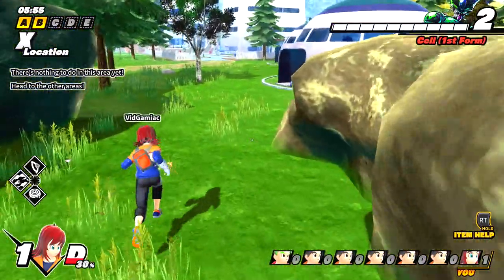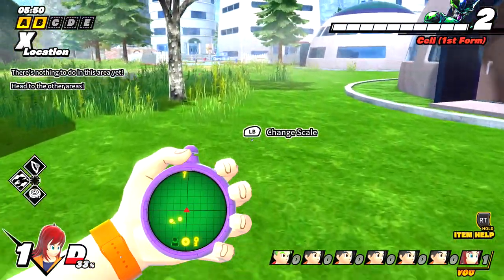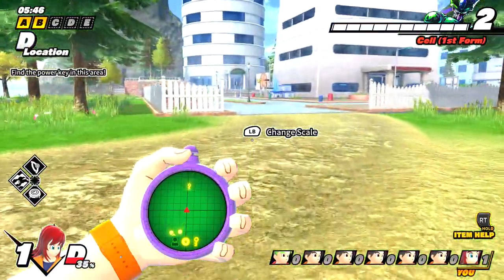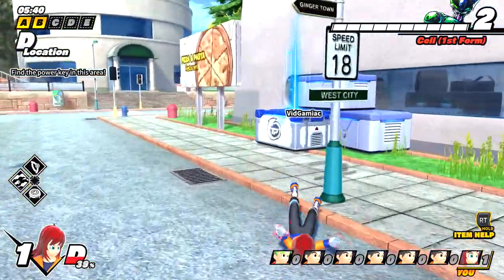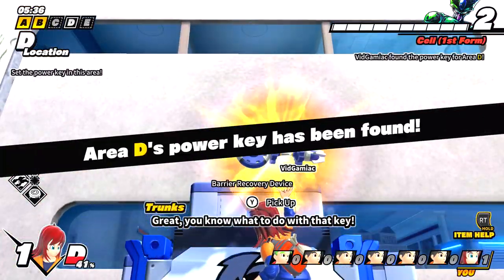Every single game is going to have five power keys to find, one per sector. Every sector is going to have one with the exception of Sector X. Every sector's key is going to be located in a random item box within that sector. The radar is going to allow you to pinpoint its exact location, so make sure you take advantage of that — find the item box and grab the key out of it.